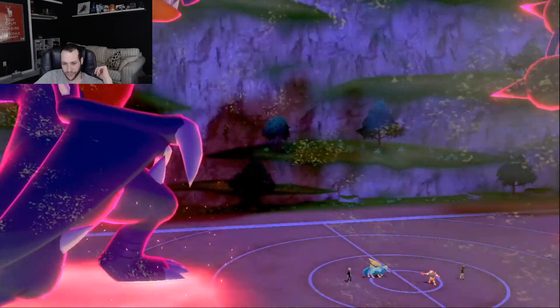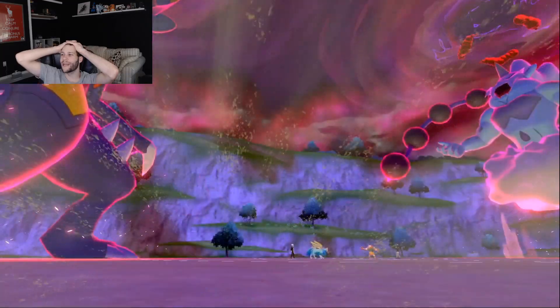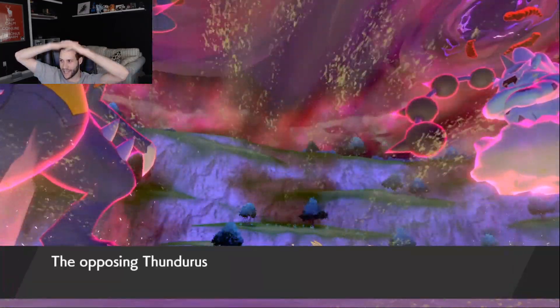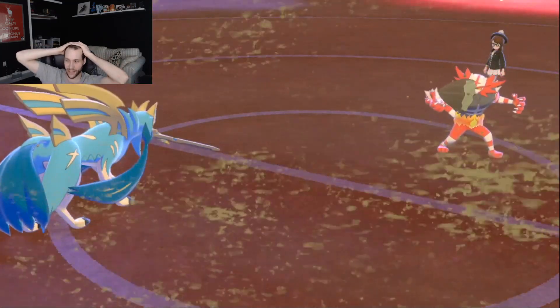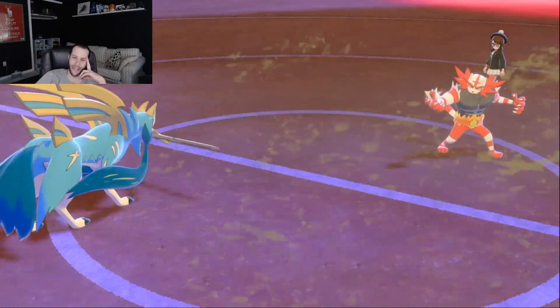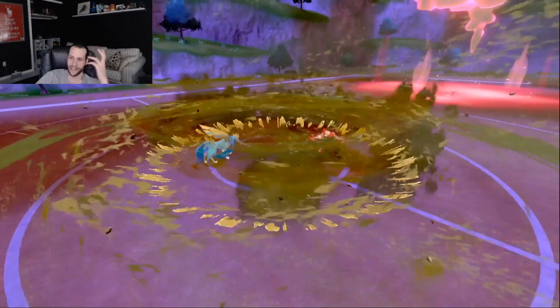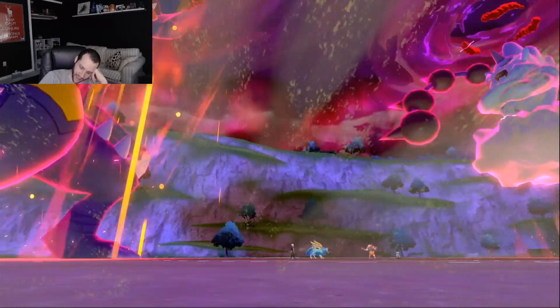Incineroar takes the hit because it has the Sitrus Berry — it obviously would have died otherwise. So that's unlucky that they have that particular item against us. I was being lazy this tournament and wasn't taking notes, so I didn't write down that it clicked Max Guard and probably forgot. I have a nice Sacred Sword into Incineroar to kill it, and if I Rock Ball the Thundurus it should die. We're actually in a pretty good spot. They can click Fake Out, but Max Airstream isn't going to do a whole lot to Garchomp anyway.